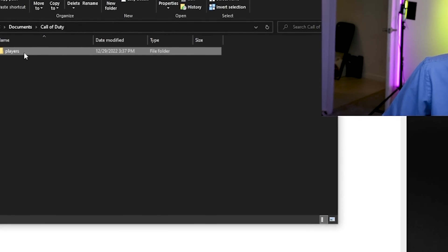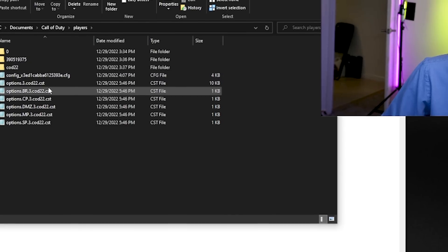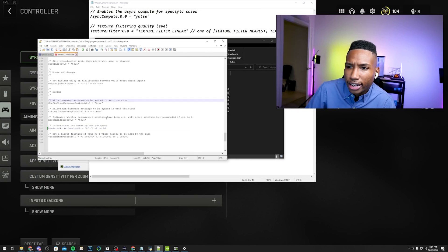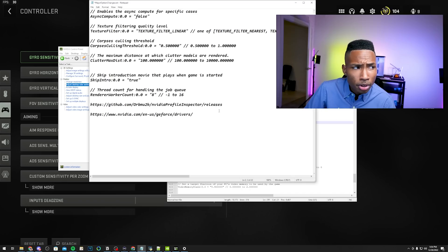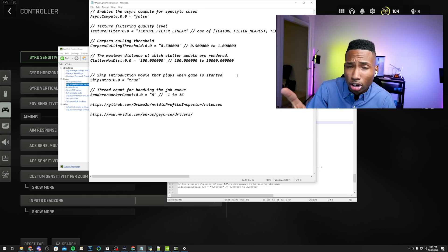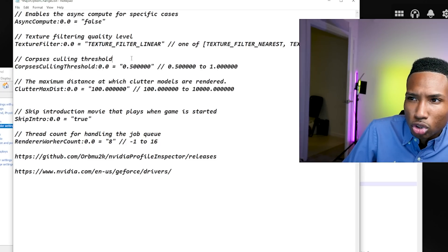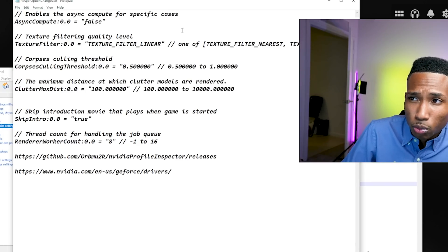Now let's make changes in the config file. Go to Documents, scroll to Call of Duty, then Players. If you have a Players Beta folder, delete it immediately. Go to Players, open options.ca22.cst, right-click and edit with Notepad. I'll leave all these changes in a Google Drive link below. Set async compute to off. Set texture filter quality to texture filter linear. Optionally, set corpse culling threshold to 0.5 and clutter max to 100. Skip introduction movies should be set to true.